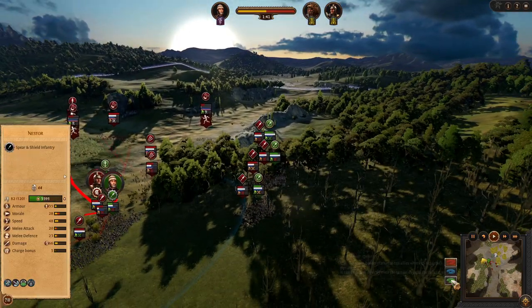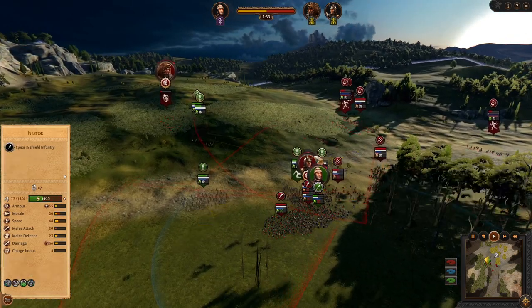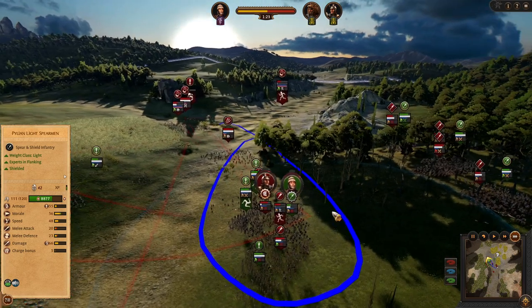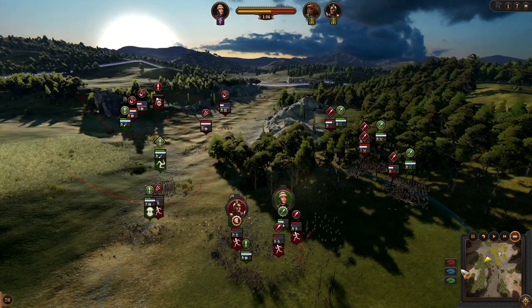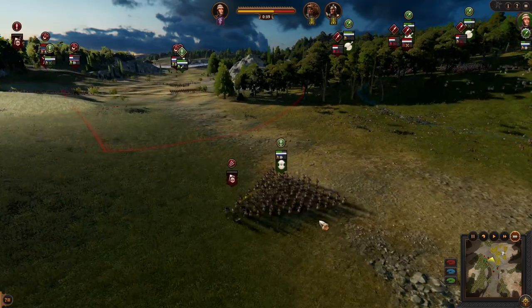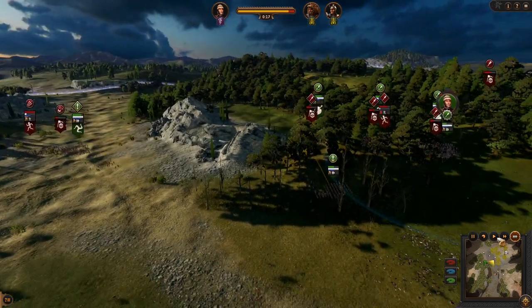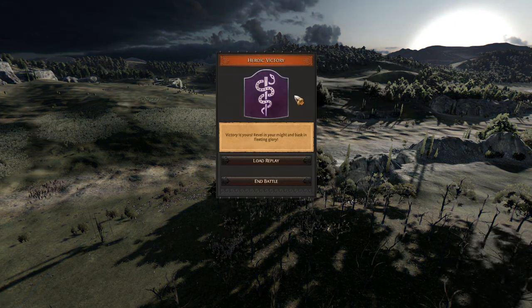As you can see my frontline is still holding very nicely — they still have a lot of HP so I can keep focusing on winning the center. Let's speed this up, bring more units in. Since the flankers did a good job it is time to support my frontline as well. Very nice wedge formation, chasing of enemy units, and enemies are going to rout. That's pretty magic — a very nice heroic victory, quite simple with the Pylos.